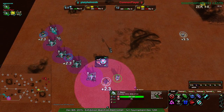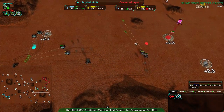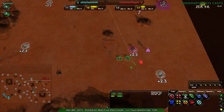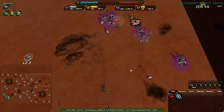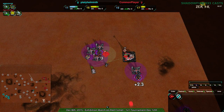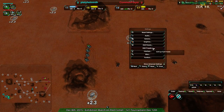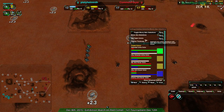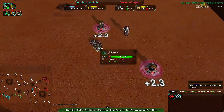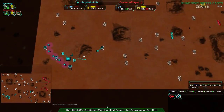That hasn't been reclaimed yet — 130 metal worth of reclaim at this stage in the game, that's pretty good. Platy Helminth has four Scorchers to Common Player's two or so, which is going to be difficult to deal with. Platy Helminth's counterattack could be very effective depending on where they attack, but could completely be botched if they attack the wrong place. Now with Common Player also having four Scorchers, Platy Helminth doesn't really have much of an easy way in. Neither player is really expanding too much to the north.